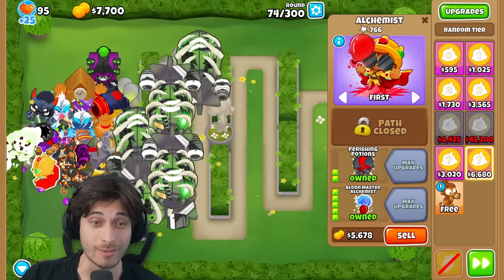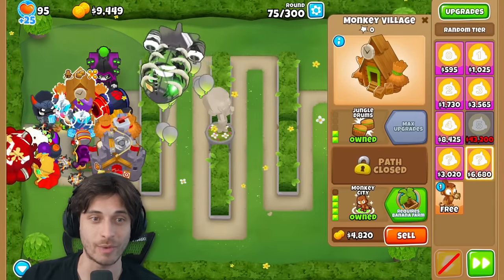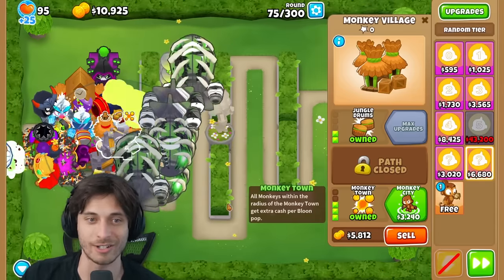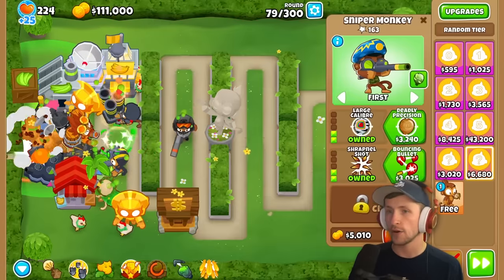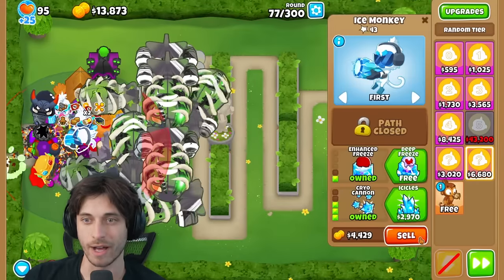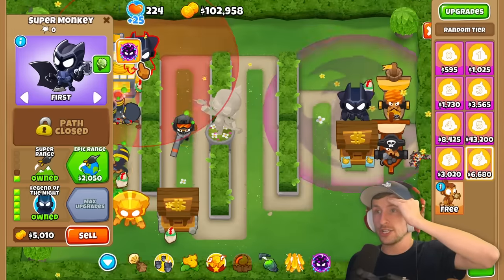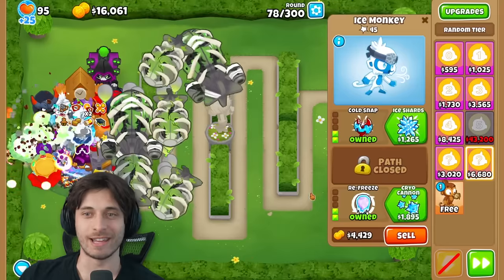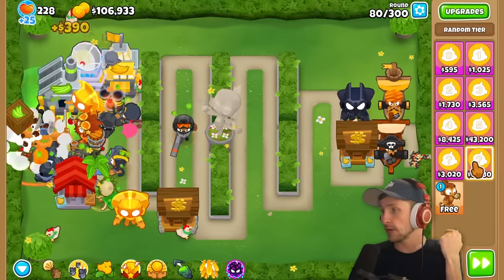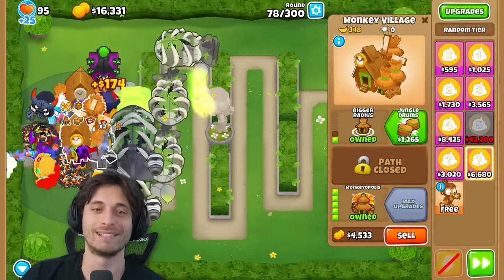Saber confirms they got Bloom Master Alchemist with Perishing Potions, and it's within range of their Monkey Town village - getting bonus cash. Both players decide it's time to focus on getting T5s. Saber then pulls Legend of the Night - a massive T5 Super Monkey - with Super Range. Meanwhile the narrator finally gets Monkeyopolis.